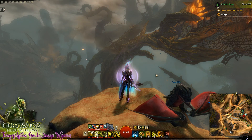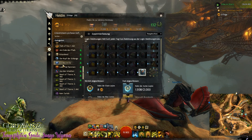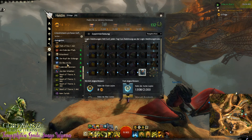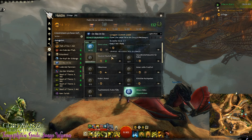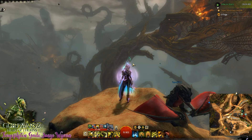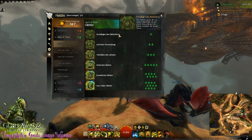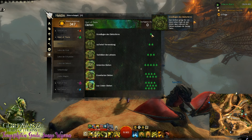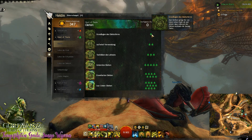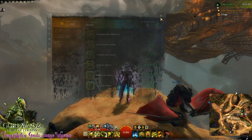Ihr könnt die Beherrschungspunkte auch über Erfolge bekommen. Wenn ihr unter Erfolge geht, unter Chronik, dann geht ihr bei Heart of Thorns in irgendeine Episode rein – zum Beispiel am Ende des Fahrts – oder ihr geht in diese Akte. Da habt ihr auch schon Beherrschungspunkte daneben, und es gibt teilweise Beherrschungen, wo ihr die Punkte euch holen könnt, wenn ihr diese abschließt. Das ist auch möglich.